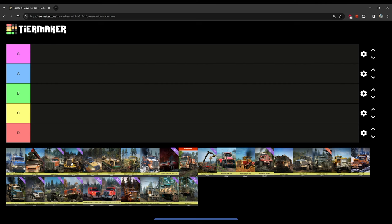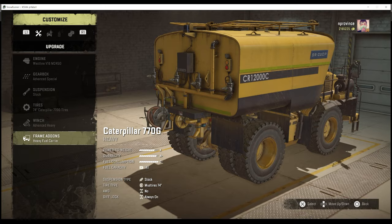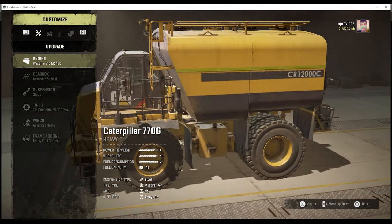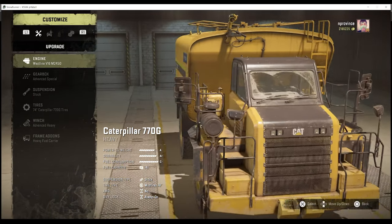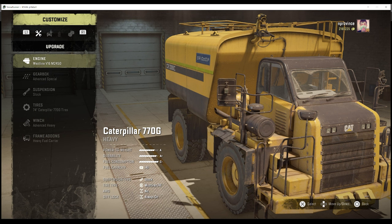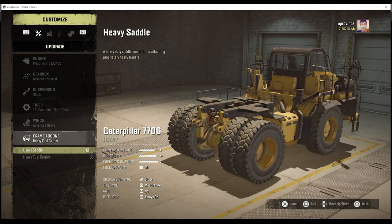First up, something that hasn't changed position: the Caterpillar 770G. I generally like the 770G — it comes in at 31.8 US tons with a 250,000 torque engine. This engine used to be the second most powerful in the game, but the truck hasn't had much use for a lot of the player base since Season 2.